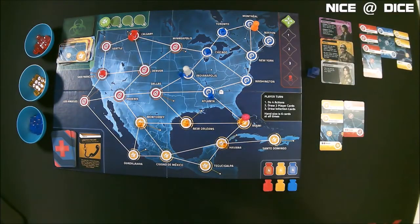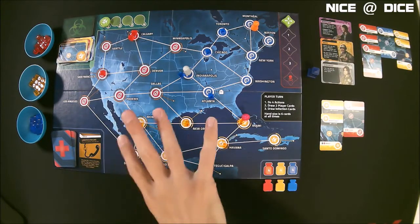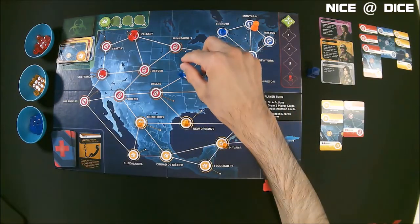Now it's the generalist's turn. I was going to have the generalist head towards Calgary to take care of those cubes there, but I'm thinking we have things pretty well under control as far as disease cubes on the board. So her turn — it's a female character — might be better spent trying to get a cure. If she goes to Calgary, she could pull that card from the archives. We'll move her to Chicago.